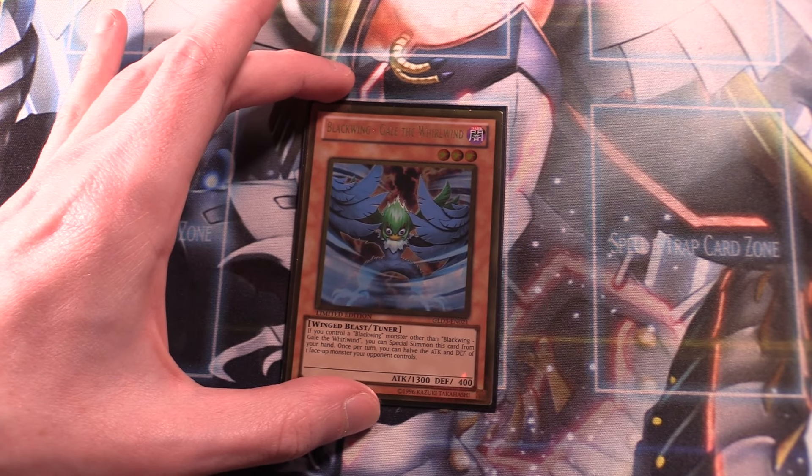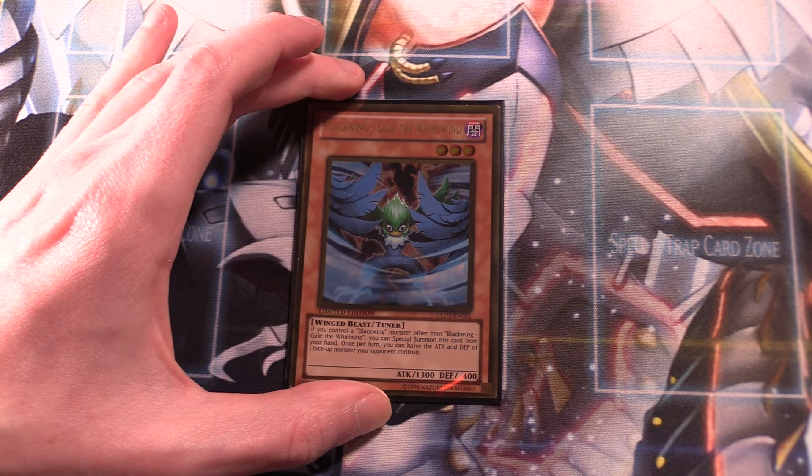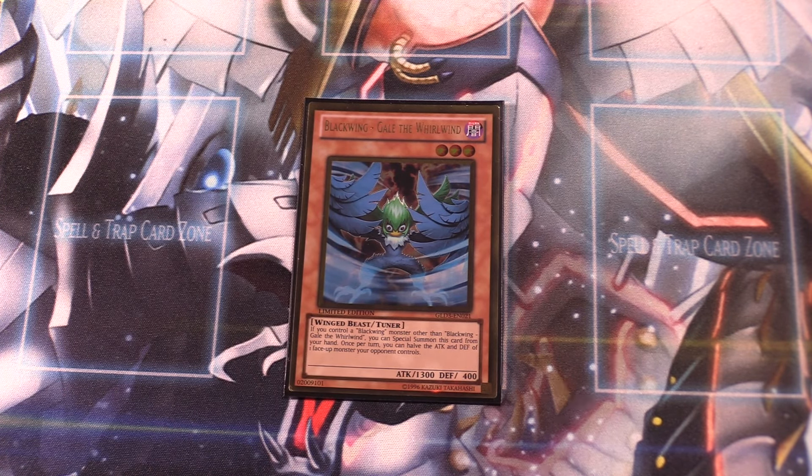Our first limited card is Gale the Whirlwind. Gale is probably my favorite Blackwing — I'm a really big fan. A lot of modern builds don't run Gale at all, which is why I prefer playing Blackwings in Edison format, where she's an absolute staple. It is limited, so you can only run one. Like Bora, you can special summon Gale if you control another Blackwing monster, but Gale also has the effect that once per turn, you can halve the attack and defense of one face-up monster your opponent controls.